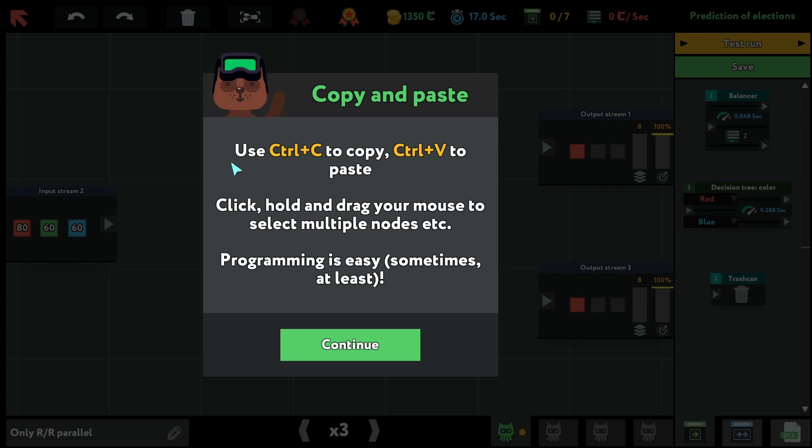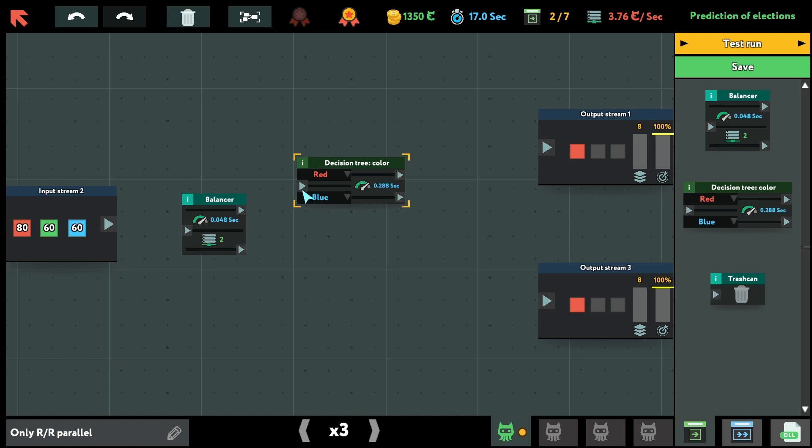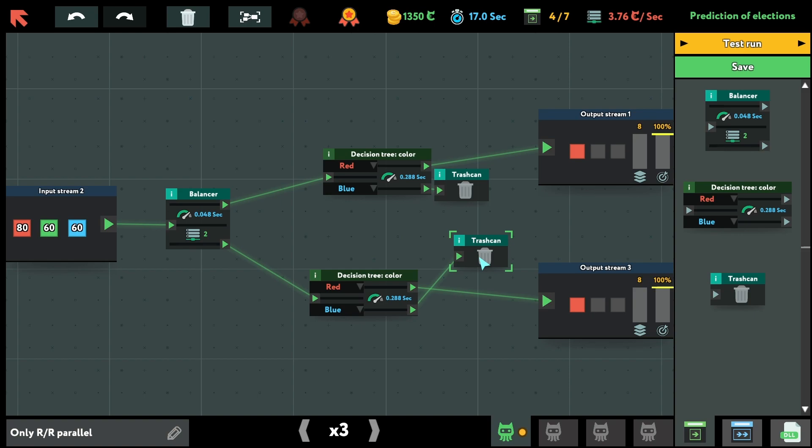Good morning — out of text, let's proceed. Ctrl+C, Ctrl+V — it started looking like real programming. Balancer hits seven nodes and I just need to put the red to the top and the bottom. Wait, it's something like that — or am I missing something? It's wrong because it has to be 100% sure.